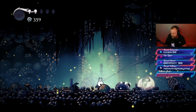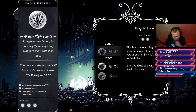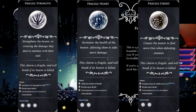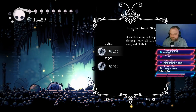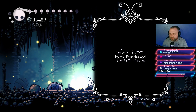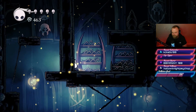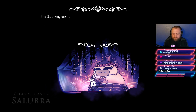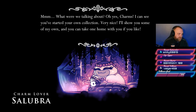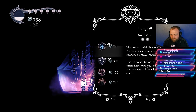Progressing through the game and still collecting all the collectibles — charms, grubs, and fragments — you'll come across Leg Eater, who sells the best charms: Fragile Strength, Fragile Greed, and Fragile Heart. Fragile Strength and Heart give more damage and health, but if you die they break and you must return to Leg Eater to fix them. Next we get the Mantis Claw, which lets us climb walls and access new areas. You can also visit Salubra for more charm notches, allowing you to equip more charms simultaneously.